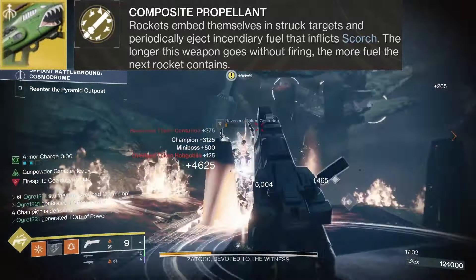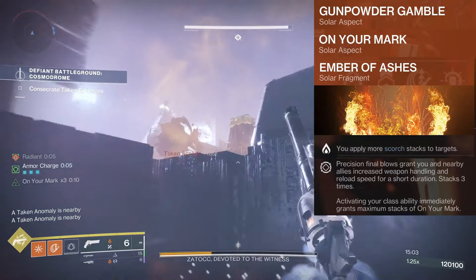For our grenades, we have healing grenades for a quick burst of healing in sticky situations. We can skip any damage dealing grenades because we'll be using Gunpowder Gamble for our first aspect. When we defeat enemies with solar abilities, debuffs, or weapons, we charge up an explosive that can be thrown and shot mid-air to cause an ignition. If you fail to shoot it in mid-air, it'll stick to any surface and explode after a brief time. Gunpowder Gamble is essentially a souped-up tripmine that's great for taking out a bunch of adds or dealing a big chunk of damage to a major enemy.